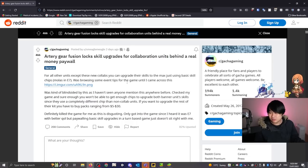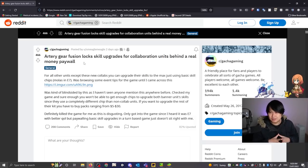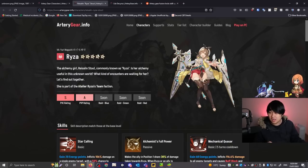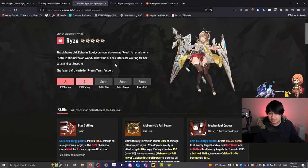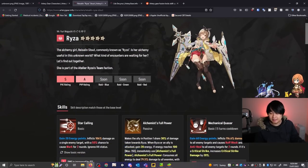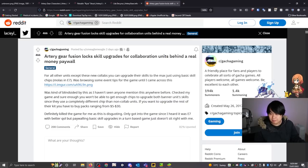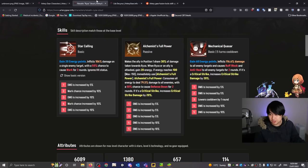The TLDR is that Artery Gear Fusion locks skill upgrades for collaboration units behind a real money paywall. Yes, that is kind of factual. For those not familiar with the upgrading system, it's essentially the same as Epic Seven. Each character has three skills, and you use materials to rank up each skill — level one through level four — and you do that three times. This post is saying you need to actually pay to upgrade those skills, and yes, there is an element of truth to that.